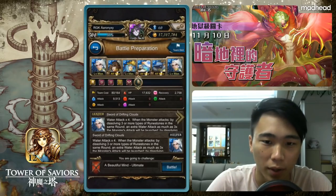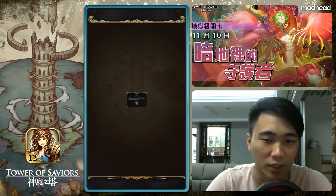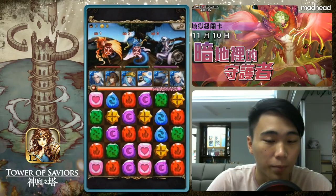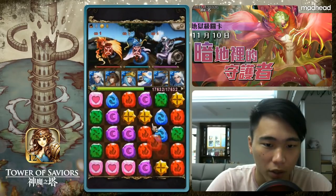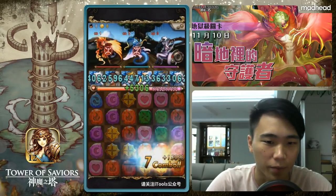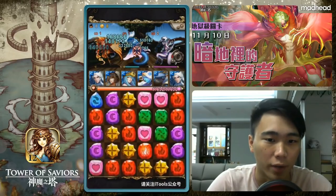First up is mono water with leader ally same card. We're going with the Su Huan Zhen team. Of course, not the safest team out there — the best is still Cornflower in my opinion — but I just want to feature some old cards and an alternative rather than Cornflower, since I've featured Cornflower before.